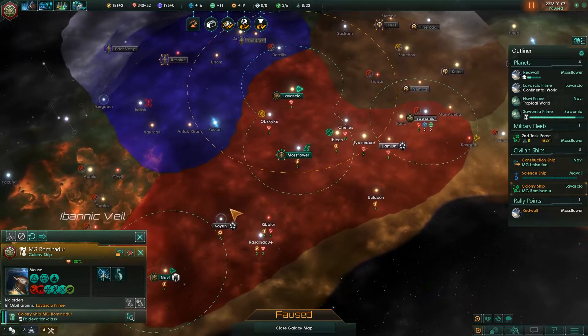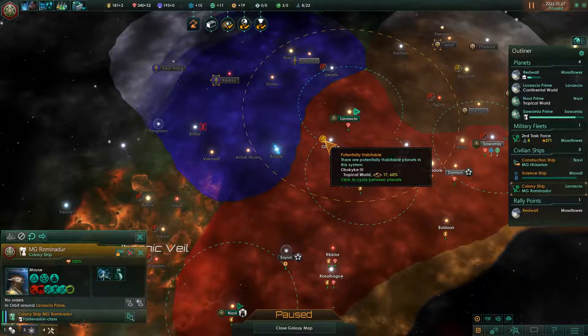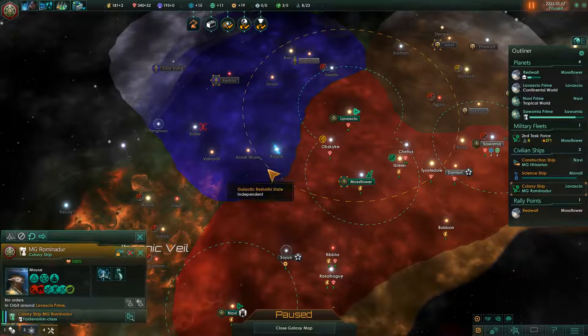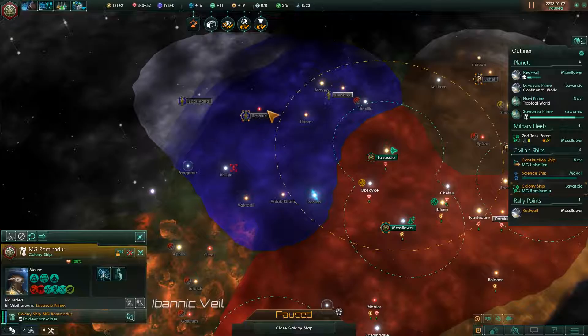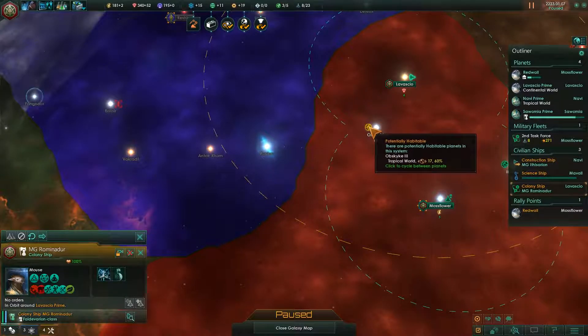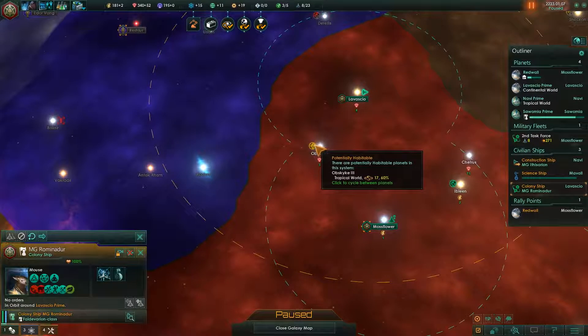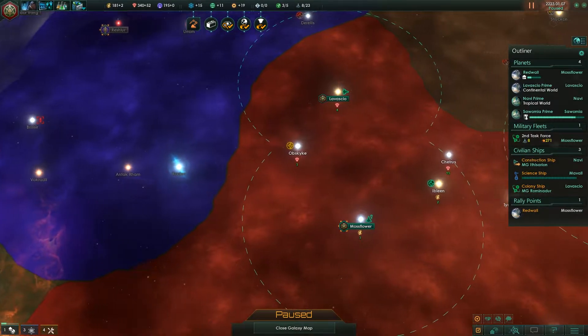The construction ship is done but I don't think I have anything for it to do right now — I'm just going to grab it and have it hop over here, ideally somewhere in the middle so it doesn't get hit by one of those space amoeba attacks. Construction complete — there's our other colony ship coming out.